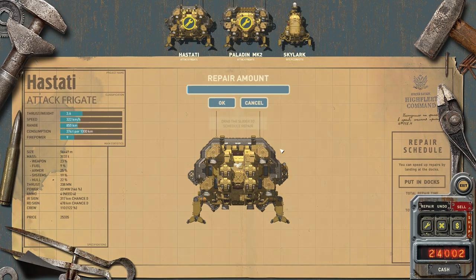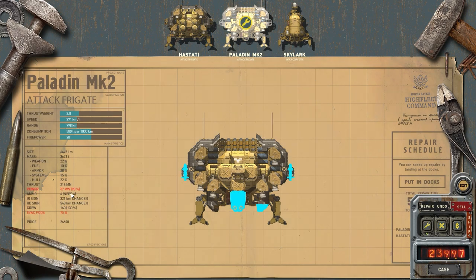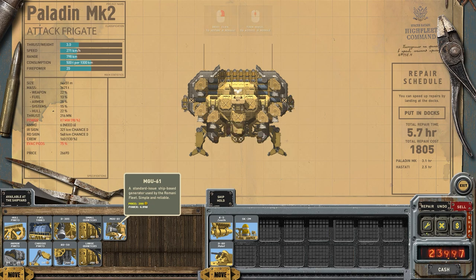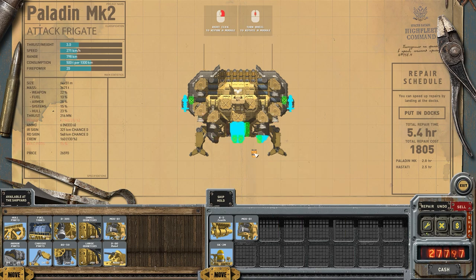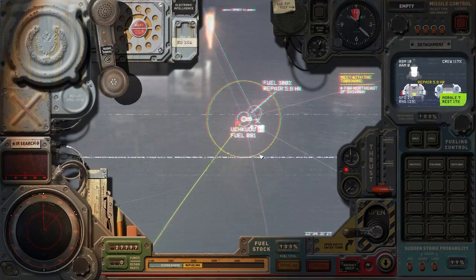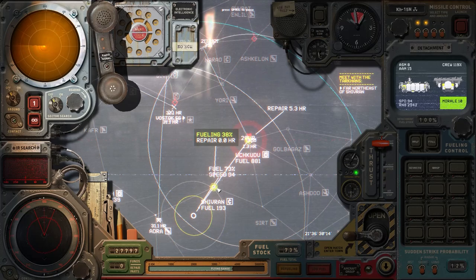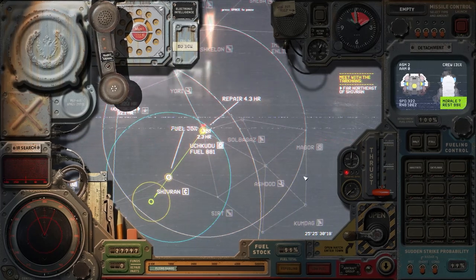We need some repairs — let's repair the Hastati and our Paladin Mark II friend. We'll be on the ground here for just a minute. We're short on power — did we lose a generator? There's a standard fleet generator here but it's a bit too big to fit. Let's sell that Molot. We're a little underpowered — maybe because I added those escape pods. That's fine; I think we'll be okay. Our main ship is almost at Shivron. We are heading to Uchkudu with the main fleet. The Skylark and Hastati are refueling to get over to Sirk.